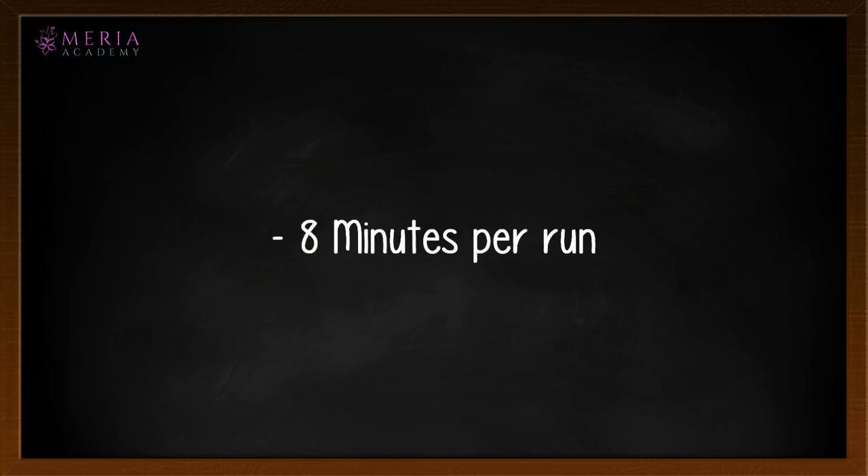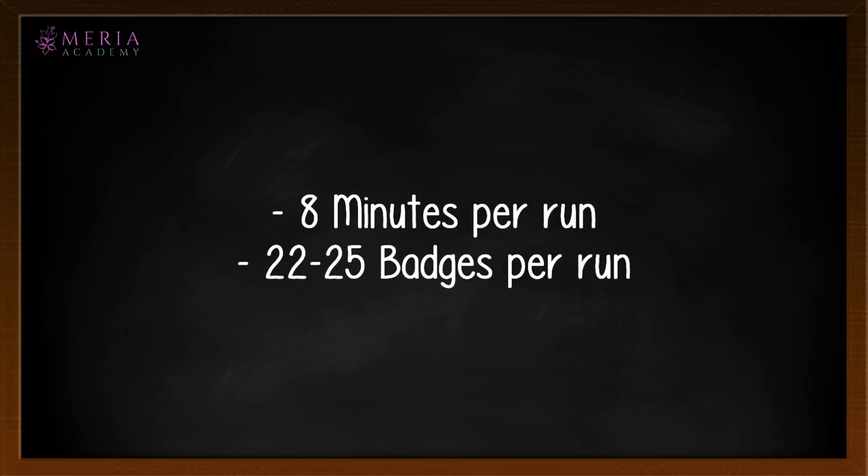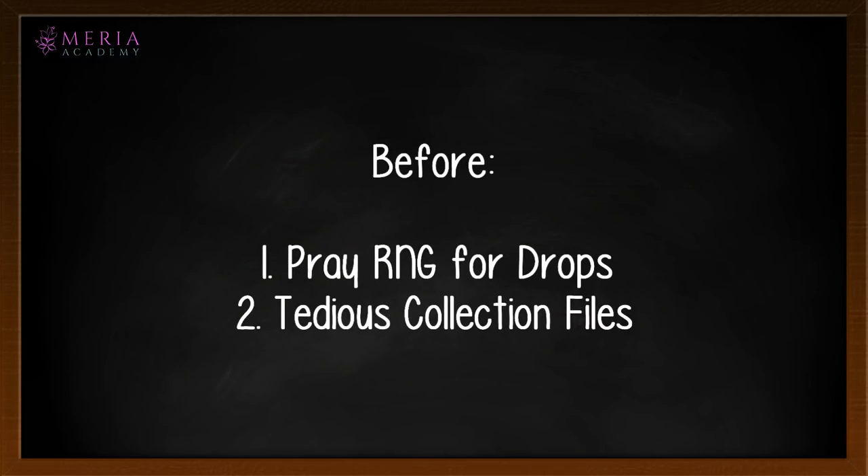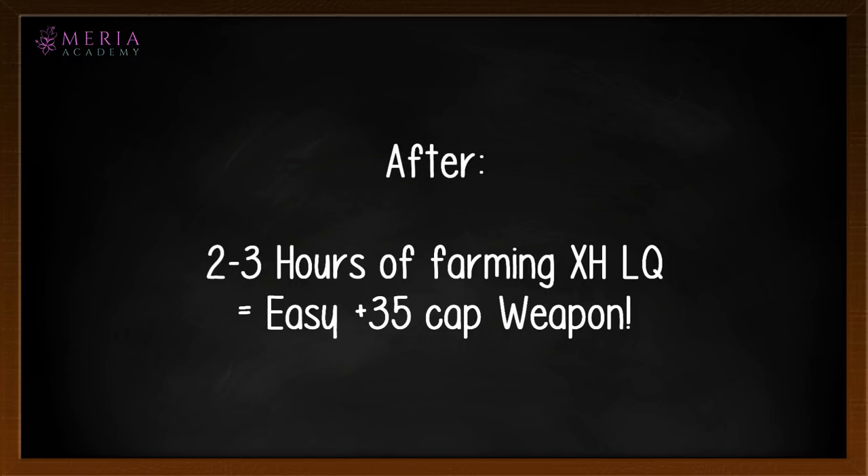You trade 100 badges for a 30 grind cap copy of a Homura series weapon of your choice. You only need 6 copies — 600 badges total — to get a plus 35 weapon, which also unlocks your level 75 cap, assuming you haven't done so yet. Each run takes around 8 minutes, and getting 22 to 25 badges per run means farming for around 2.5 to 3 hours will get you 600 badges — enough for a plus 35 weapon in just one day of gameplay.